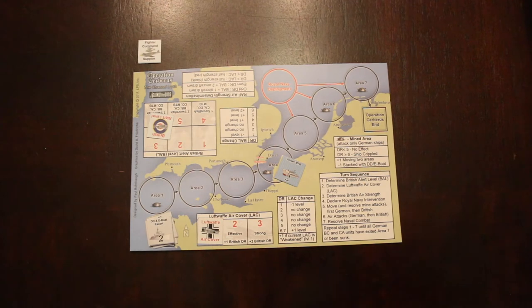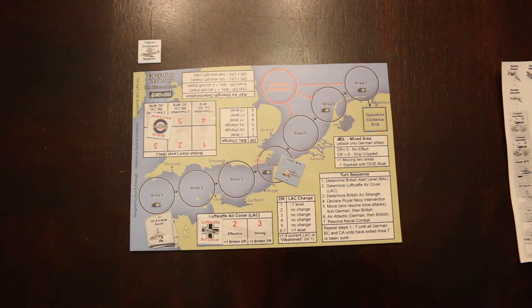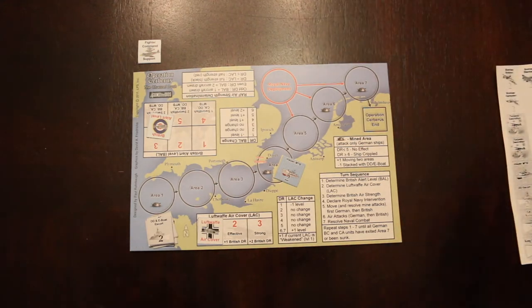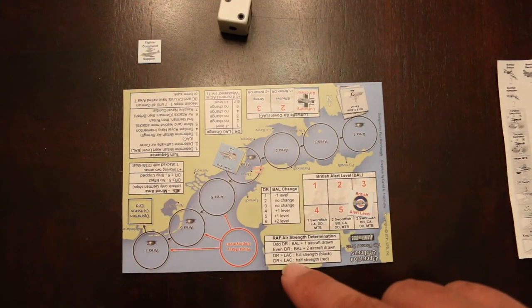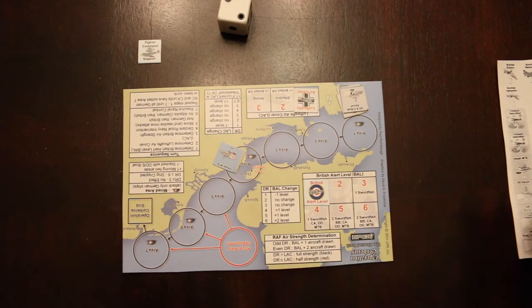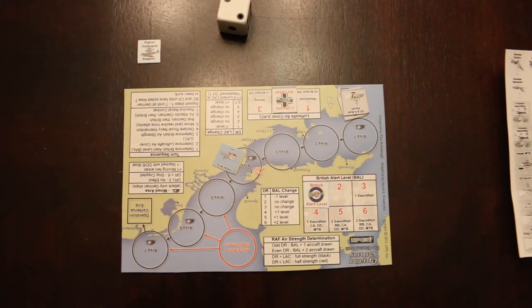Let's do turn number one. British alert level determination doesn't take place until turn two. Luftwaffe air cover determination doesn't take place until turn two either. So we do Royal Air Force air strength determination. We roll the dice — it's even, so it's British alert level plus two aircraft drawn, for a total of three aircraft. The Luftwaffe is on two. The number rolled is less than or equal to the Luftwaffe air cover, so they're half strength.